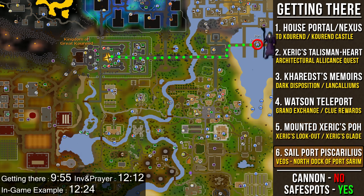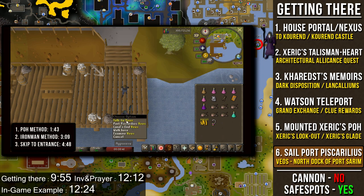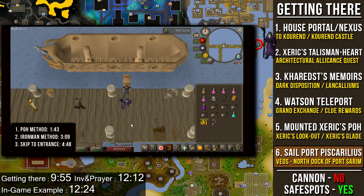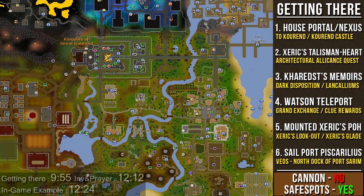If none of those are options, you can sail to Port Piscarilius. Speak to Veos, located on the most northern docks of Port Sarim. To get to Port Sarim, use an Amulet of Glory to Draynor Village, relocate your house to Rimmington and run east, or walk from nearby cities like Falador or Lumbridge. Right-click Veos and choose the Port Piscarilius option, then after crossing the gangplank, run all the way west to reach the Kingdom of Great Kourend. Also, you are not allowed to use a Dwarf multi-cannon here, but there are safe spots available.